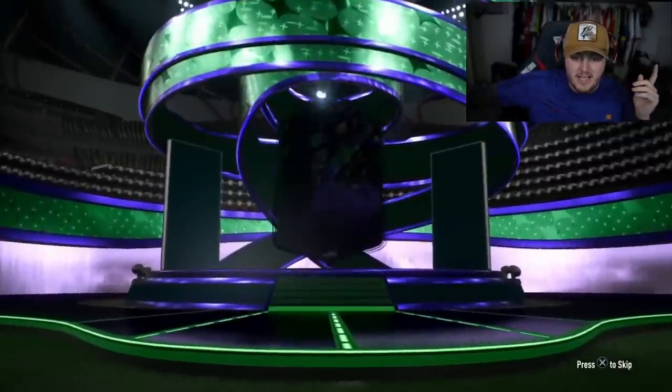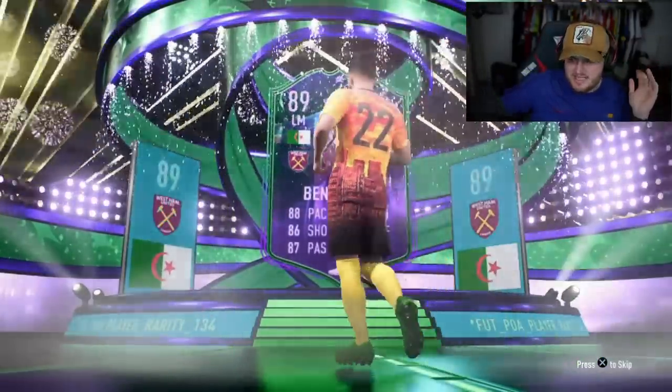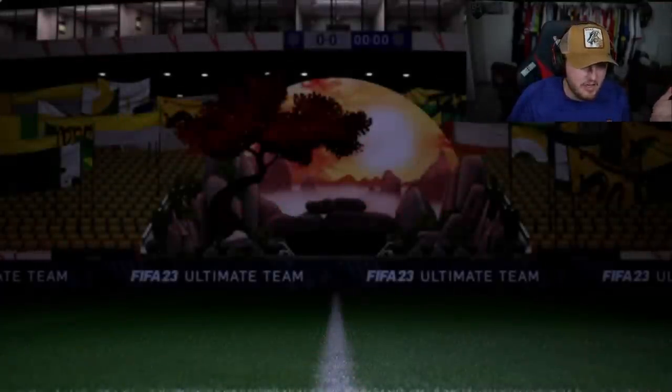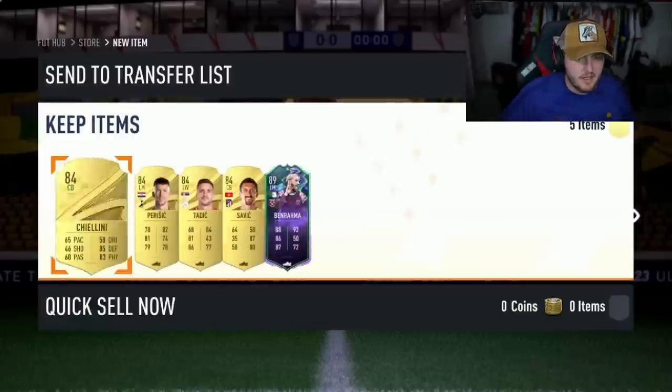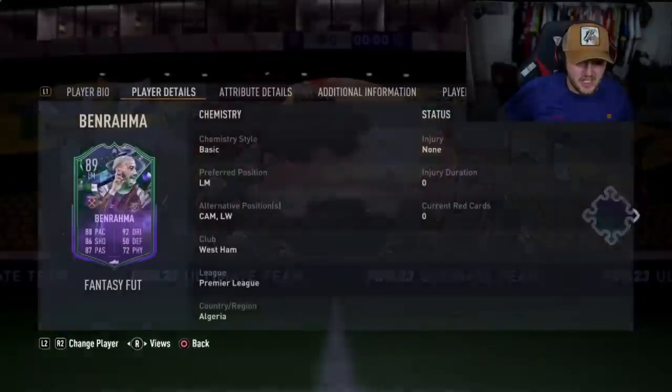Come on, let's get a Foot Fantasy in the front! Yes, go on — hey, say... is it Ben Rama? Say, I don't know, it's Ben Rama anyway, I forgot his first name. It's a decent card, 70K, all 84s behind it, but that's a solid card.